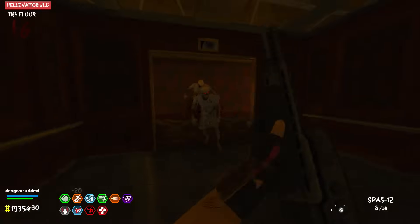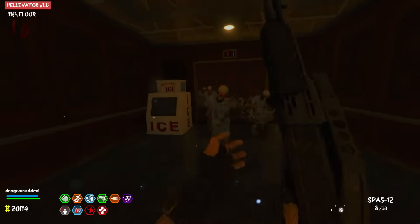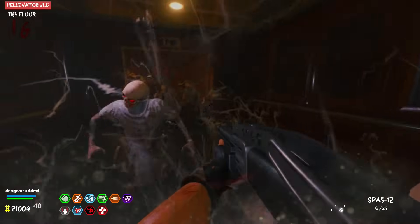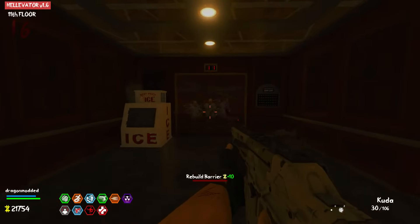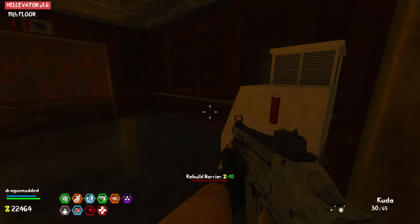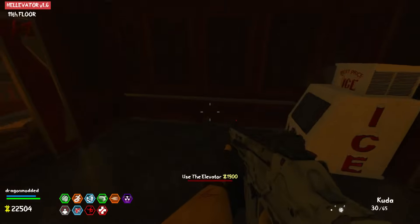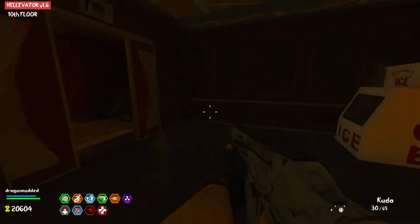I knew this shotgun would come in handy, just like I did in Duke Nukem. Let's go down. Okay, that's it — that's the 11th floor. Nice. Okay, let's go down to the next one. 1,900 for this one.